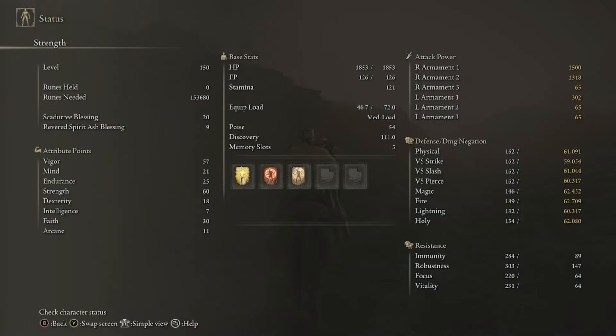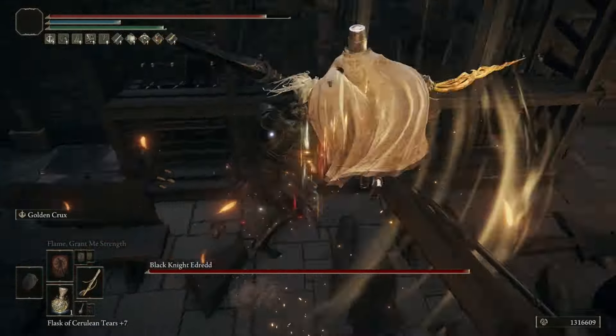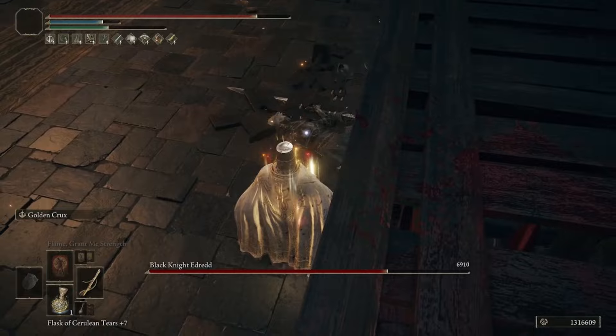For the stats of the build: 57 Vigor, 21 Mind, 25 Endurance, 60 Strength, 18 Dexterity, 7 Intelligence, 30 Faith, and 11 Arcane. If you want more holy damage, you could take some points out of Strength and put them into Faith. But I found this was a really nice mix of everything needed to make this build hit hard and play really fun.